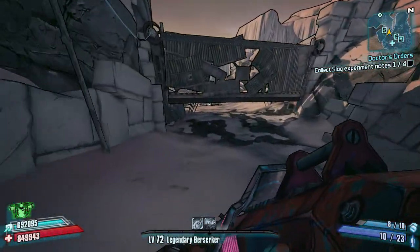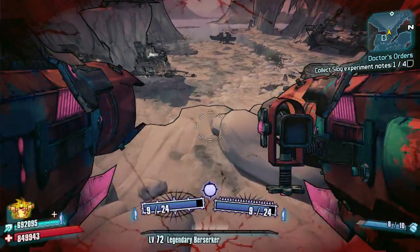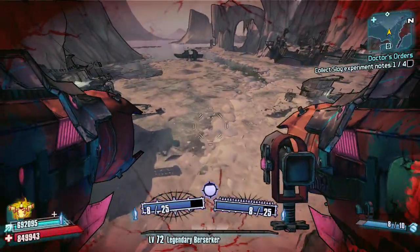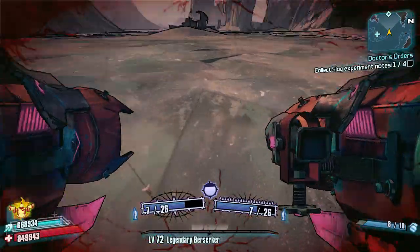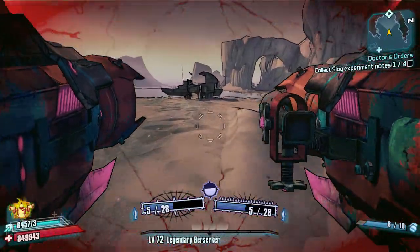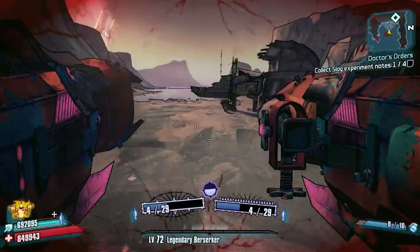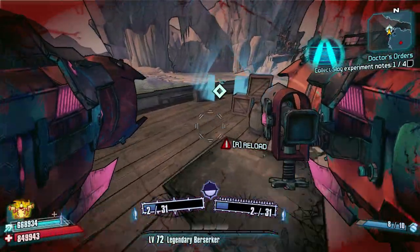So what we're going to do is when we spawn into Southern Shelf, the first thing we need to do is make sure that every time we spawn into the map we're going to be a lot closer than we originally were. To do that we're going to come down to Claptrap's boat.